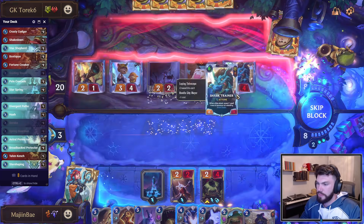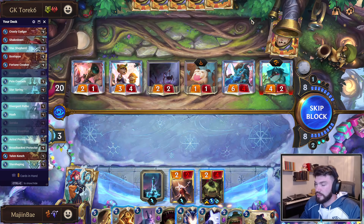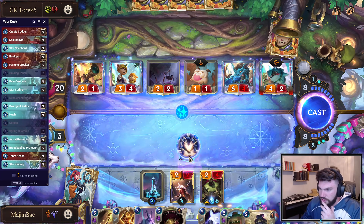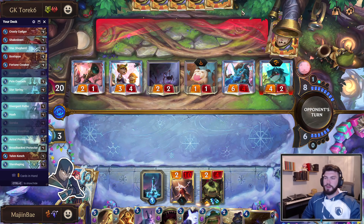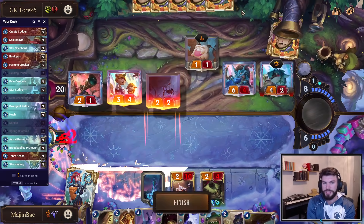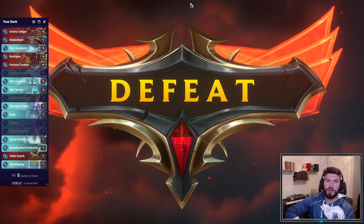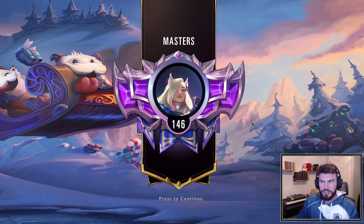Oh dear lord — nevermind, I thought we had outs, we no longer have outs. I think it really goes to show the power of the deck though — if I wasn't dead this turn, we win this game. Minus 16 is a lot. Can I cast Star Shaping and Guiding Touch if I do this? No I cannot. Well played opponent — unfortunate. I threw away our Boxtopus; if I hadn't done that we might have been in a better spot. The problem is Poppy left unchecked would have kind of killed us — that's why I don't want to play against Poppy decks.